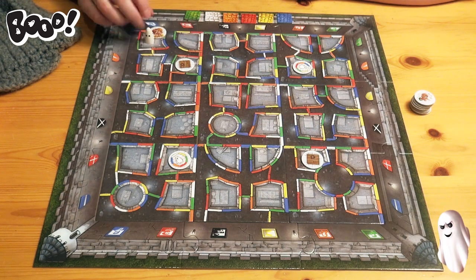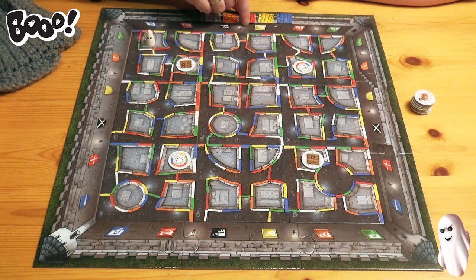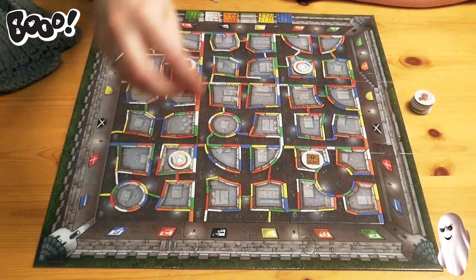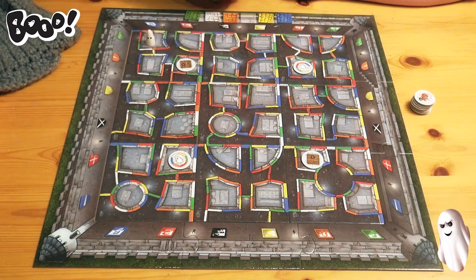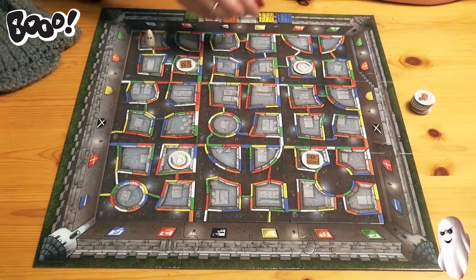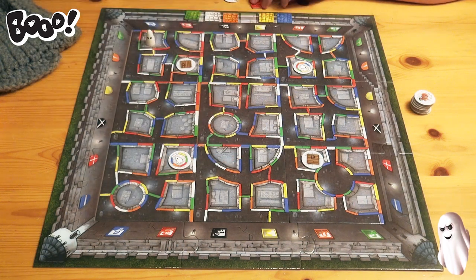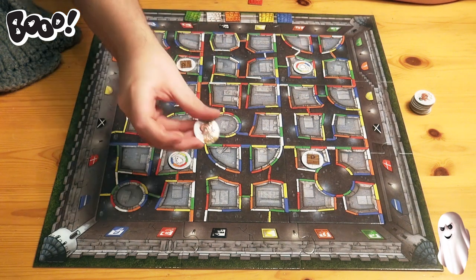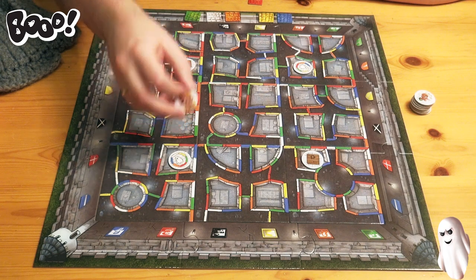Boo! Now it's mine. I also get this token here, which indicates I'm not allowed to use red anymore, as long as I have this one. If you later receive the red and find a solution with red, you can say so, and if it works, you take the token from me. The game ends when one player has three of these tokens, or a set number of these - I think it's five, but it might be dependent on the number of players.